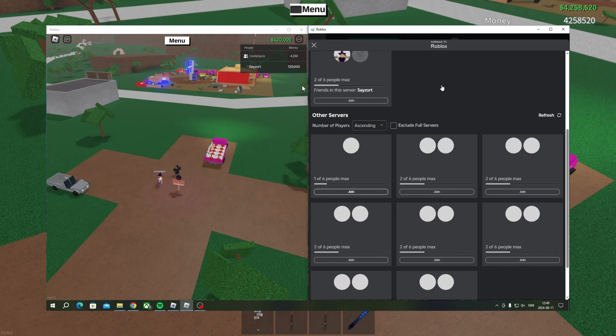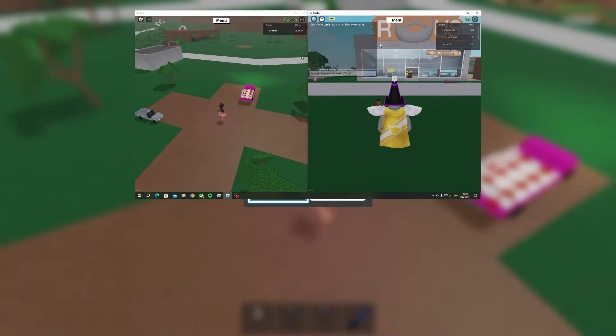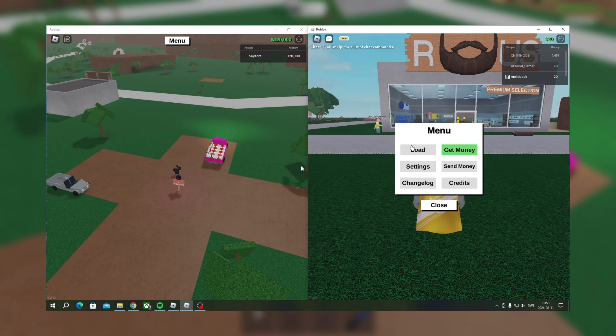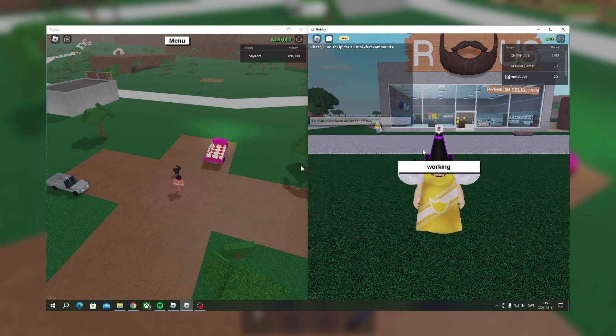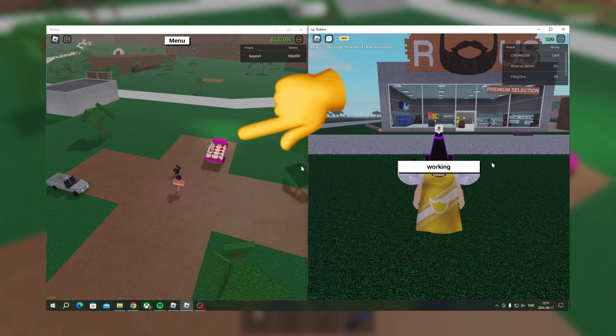Then go over to your main account on your PC and join a server that has like one out of six players or something. I'm joining the server now. You should see on the main account's screen a message saying the same account launched on a different device — that's when you know the glitch is working. Load up your base on the main account in this new server.